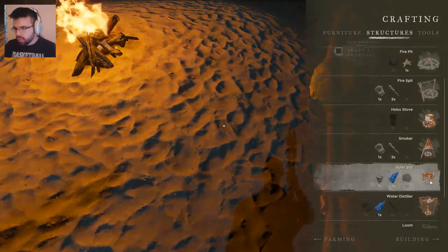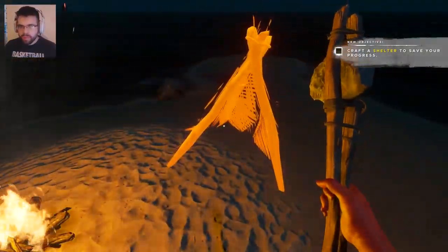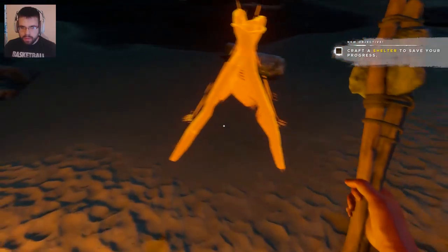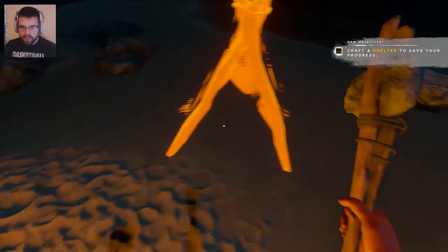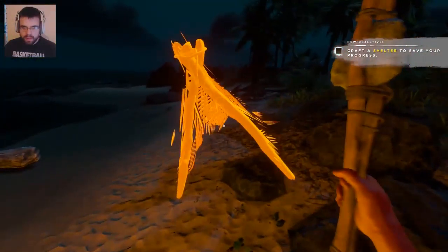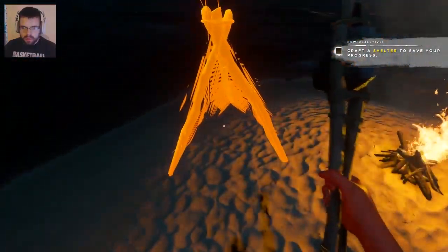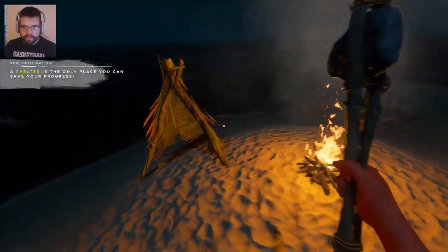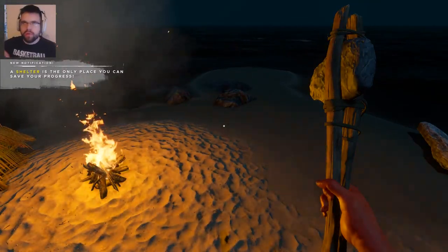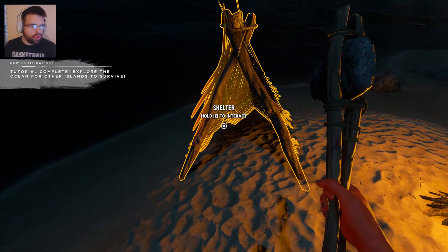What's 'loom'? I'm actually not sure what loom does. Anyway, here's our shelter. We can just kind of place it wherever we like. Not sure if it's safe though — where do you want to place it? Just place it here. That seems okay. The shelter is the only place you can save your progress, and you can also get much more sophisticated shelters later on. Tutorial complete — explore the ocean for islands to survive.